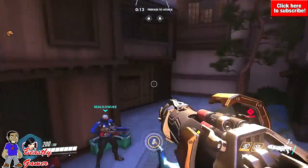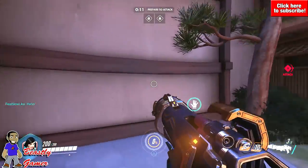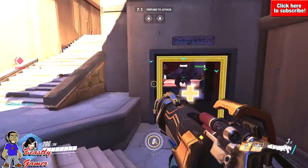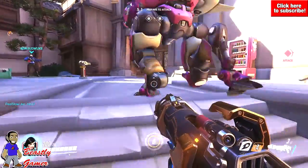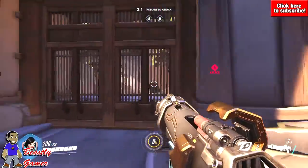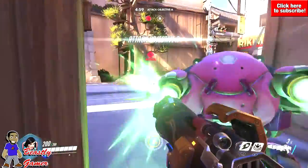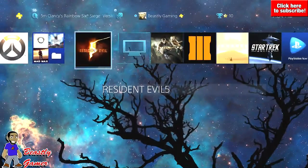First of all, you get new system backgrounds — you can change new background images, which is always a plus if you can make your PlayStation look different than it did last week. There's also a generally cleaned-up but not drastically different home menu, which I didn't really notice too much of.